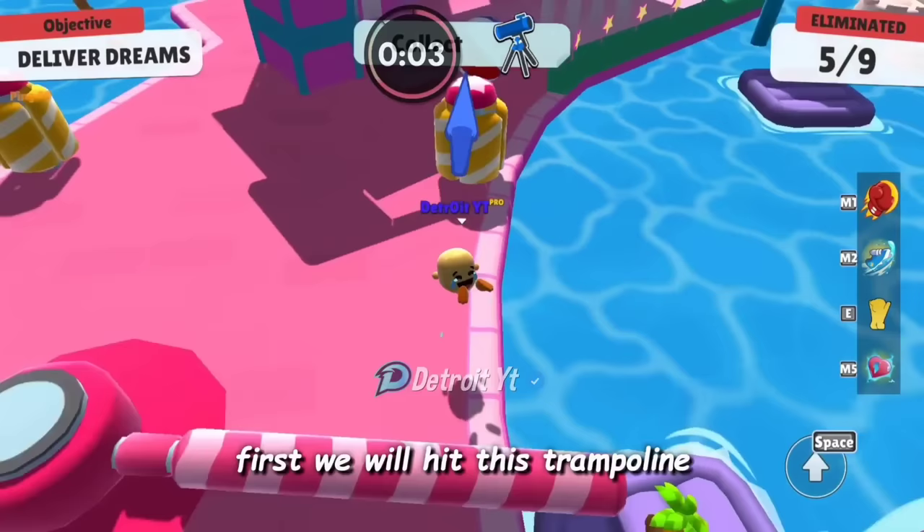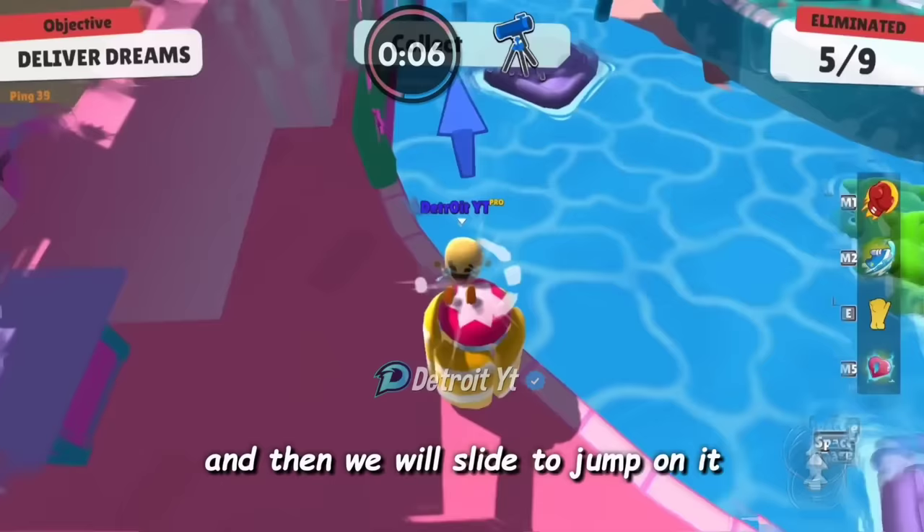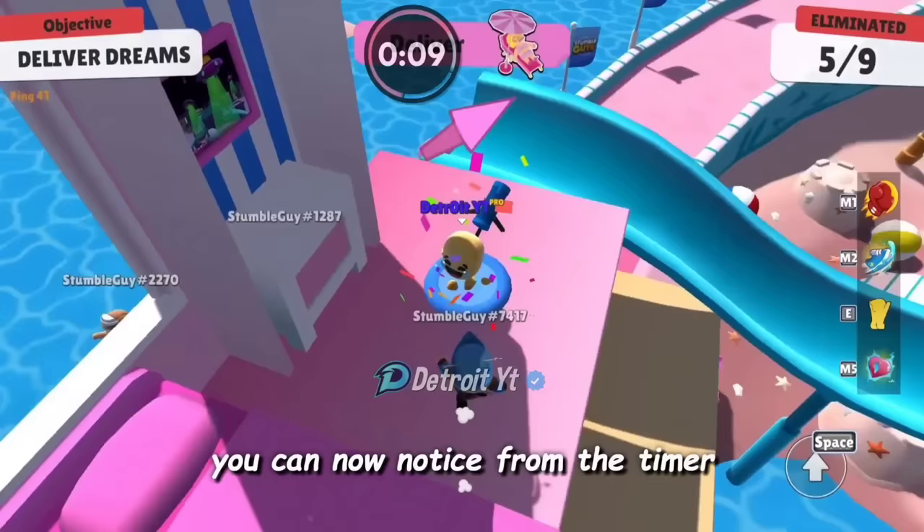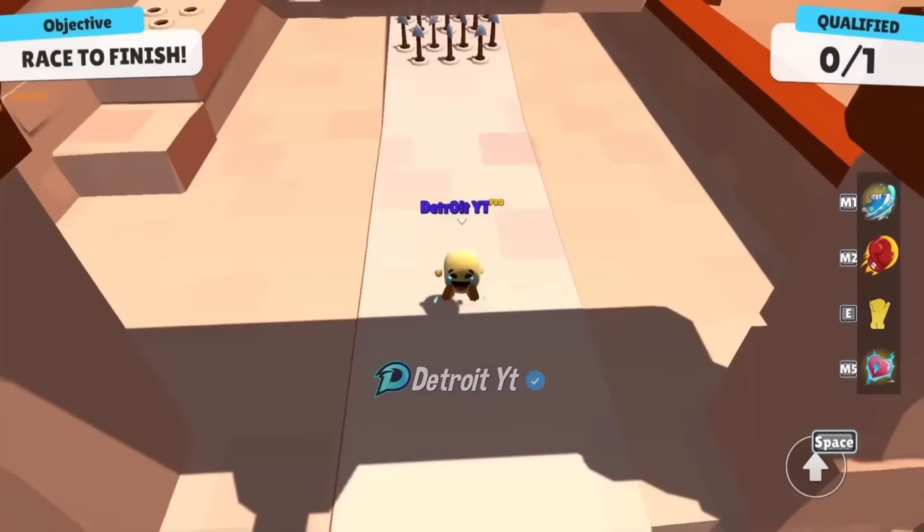Now we will use the shortcut trick to reach the building in less time than going through the normal way. First we will hit this trampoline and it will push us back, then we will slide to jump on it. It took us to a considerable height, and now we will slide to reach the building. You can notice from the timer that it only took nine seconds to reach the building.